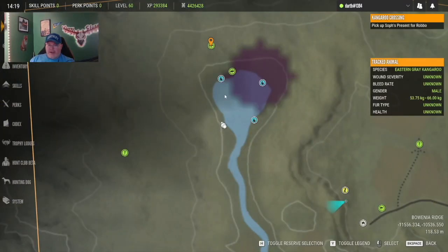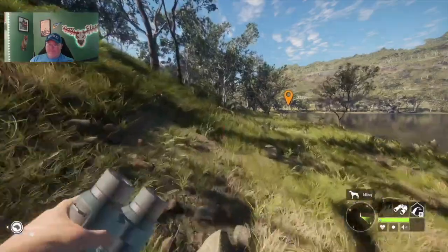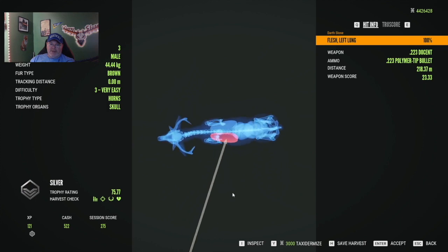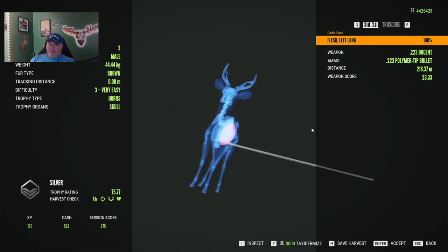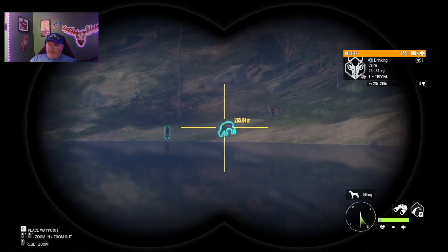We are at this little lake at the end of this river. I killed a five medium diamond hog deer right there. Here is our level three hog deer and as you can see it barely penetrated - it was 218 meters, it barely penetrated through the single lung. Let's try to get over here, we've got several hog deer.